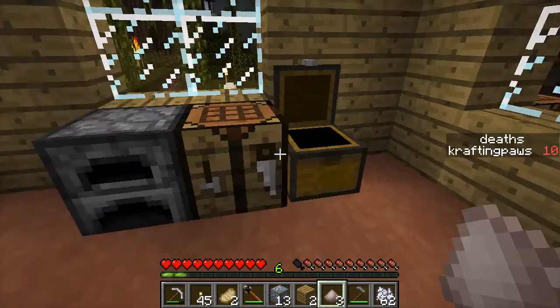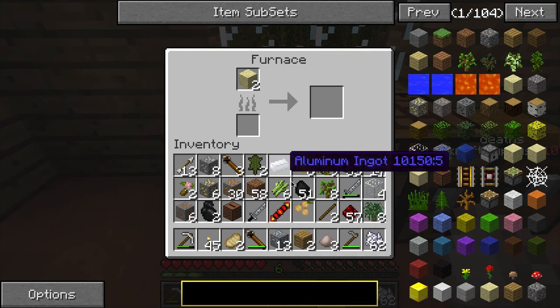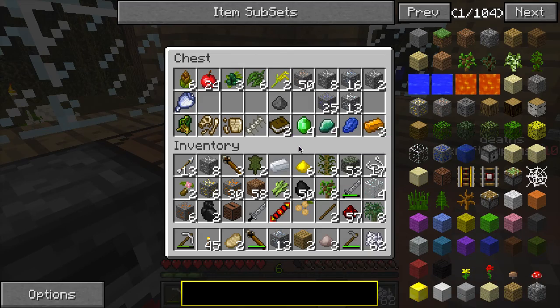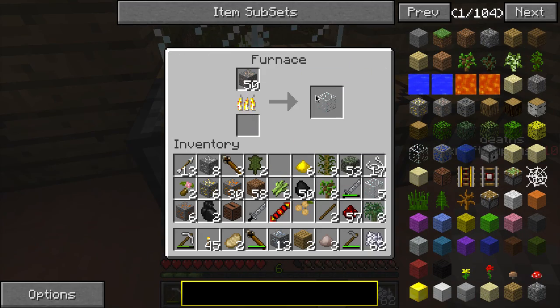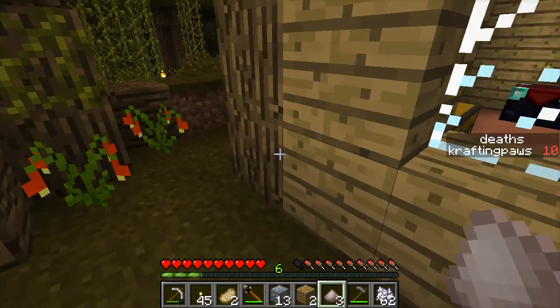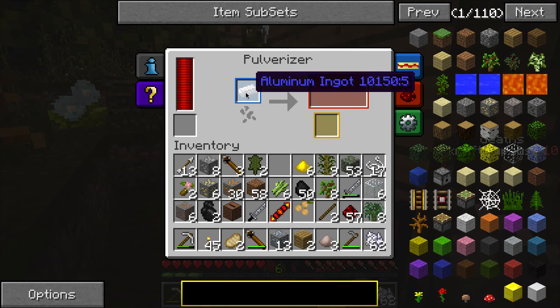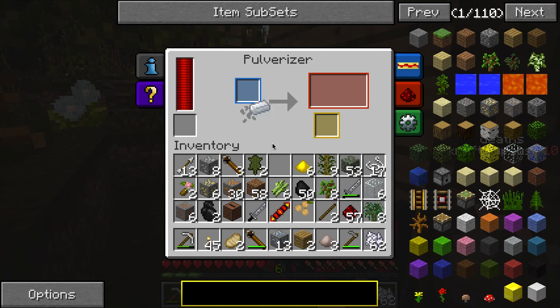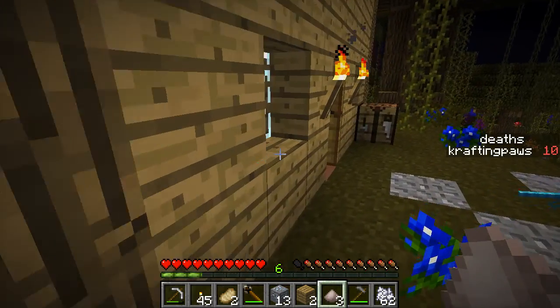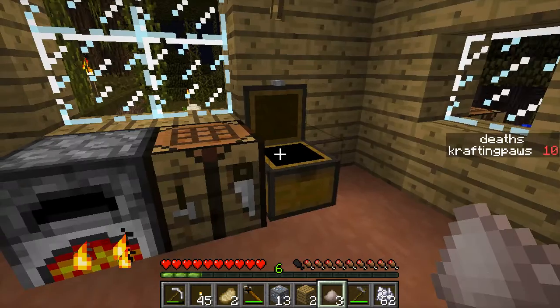Lots of stuff to figure out. Let's begin by doing this — I believe we need four iron. Let's put this into the pulverizer. Maybe we can't pulverize it. Let's try pulverizing this and see. I think I need to pulverize the blocks, not the ingots.